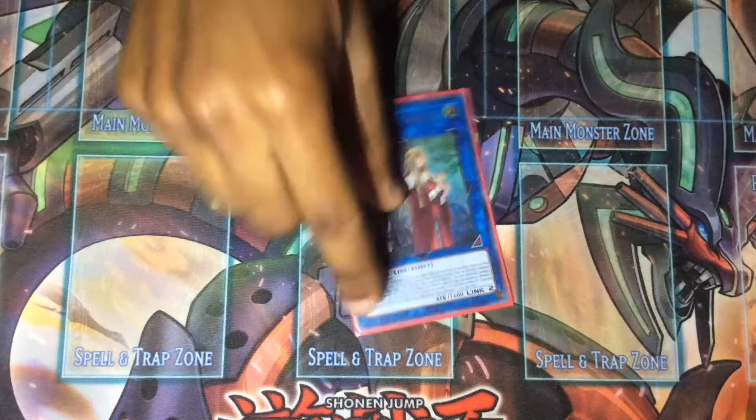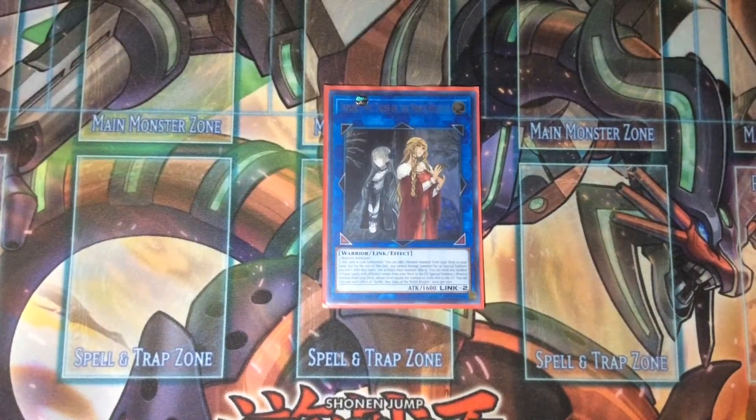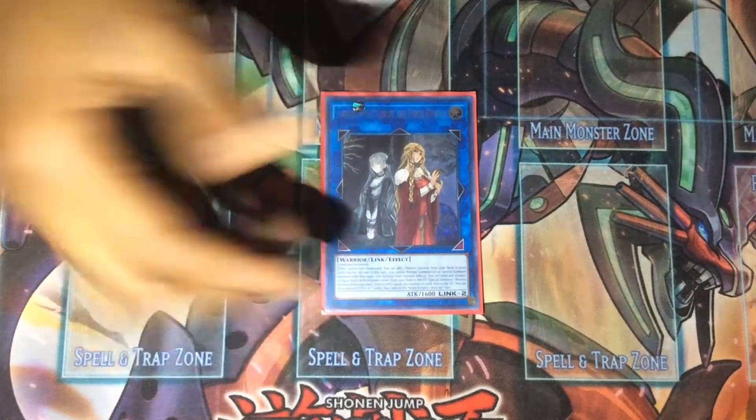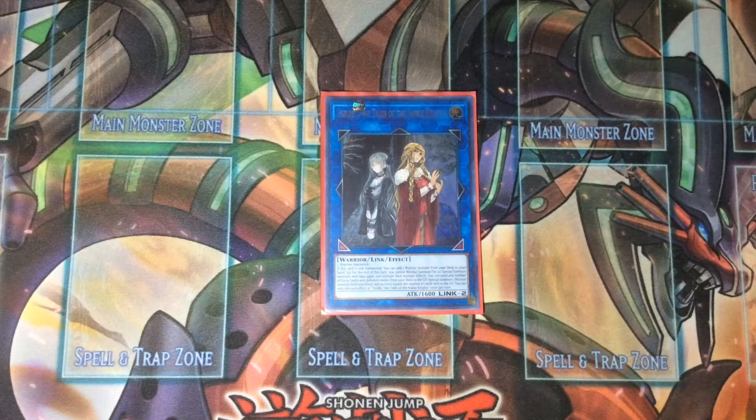For the extra deck, we play three link monsters. We play Isolde obviously for the combos — you can make Omega and Trishula off her summon using her effect to search a warrior, which is really good.